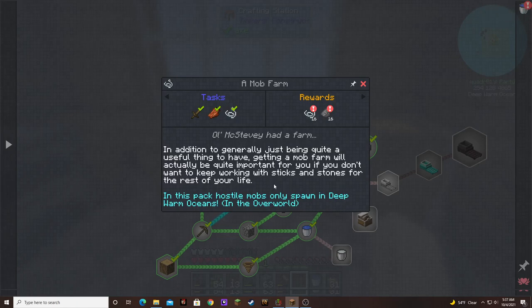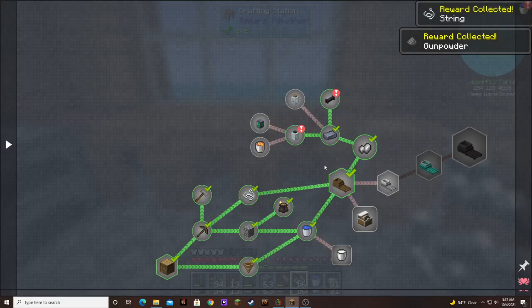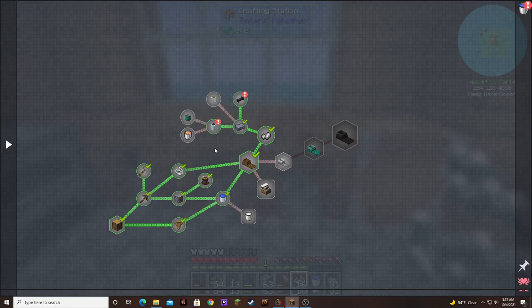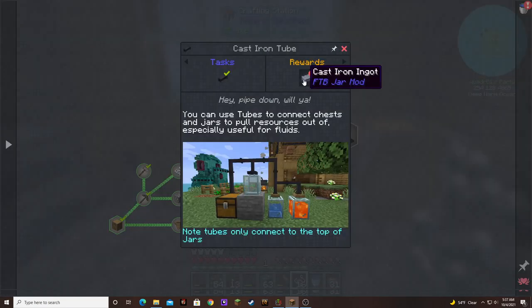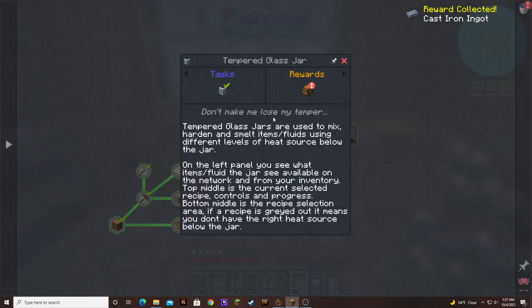This tells about how Stevie had a farm. Getting a mob farm will be quite important if you don't want to keep working with sticks and stones. In this pack, all slimes only spawn in deep warm oceans in the overworld — and we're in a deep warm ocean. That gives us 16 warm slime and 16 gunpowder. We made the cast iron tube and that gives us eight more cast iron.